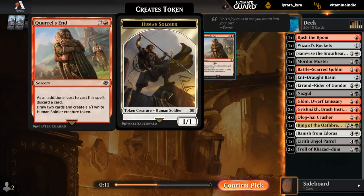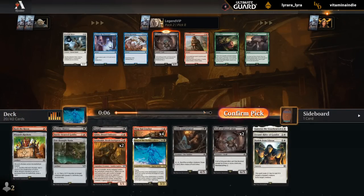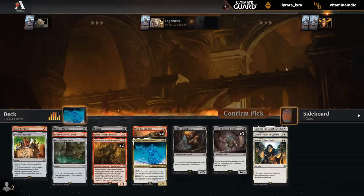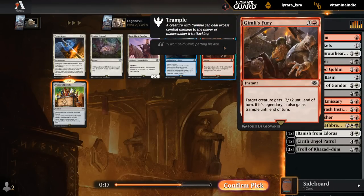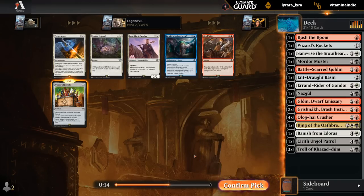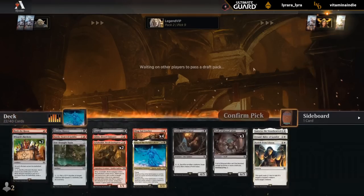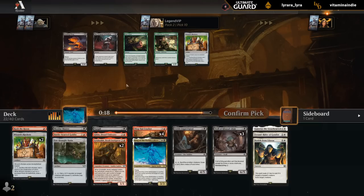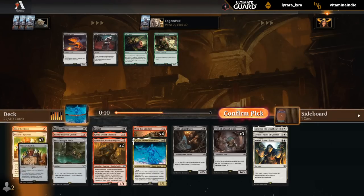Troll number 3 versus Quarrel's End — does make a 1-1 we can sacrifice. At this point I'm not sure if we're playing the King anymore. Do we have our Rockets? We can maybe wheel that land. There's another Rockets versus Gimli's Fury — although Crusher already tramples, so maybe hope to wield the Equipment instead. Rush the Room could also be a combat trick to play alongside Crusher. With triple Rockets we can pretty consistently splash the King, so that might be the play.